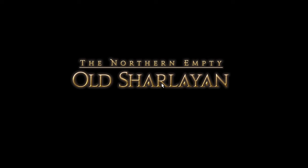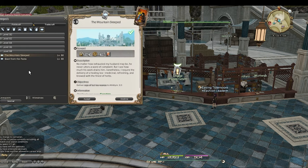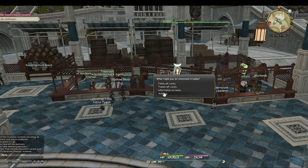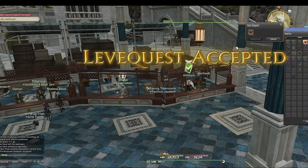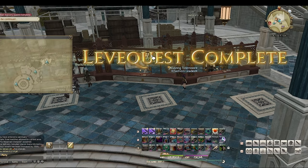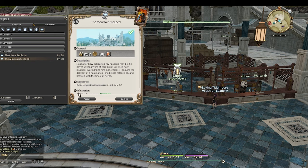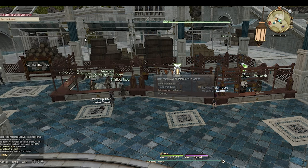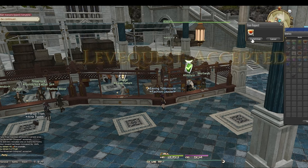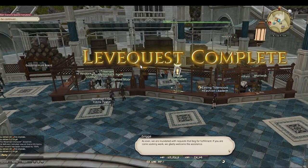For number six, head to Old Sharlayan on your Culinarian because we're going to be doing the Mountainside Steep leve quest. You'll be turning in high-quality Sautéed Tonberry Venus for about 10,000 gill per turn-in. You'll have about 42 leve quests a week, making this an easy 420,000 gill every week. I'll tend to buy these cheaply off the market board or slowly make them throughout the week. The best part is you can collect all the mats on a Botanist and it doesn't require any rare timed materials.